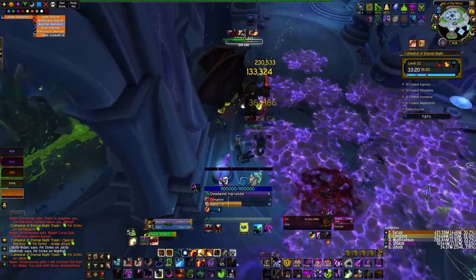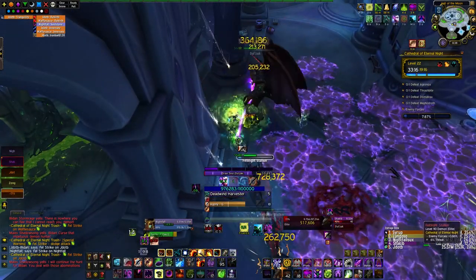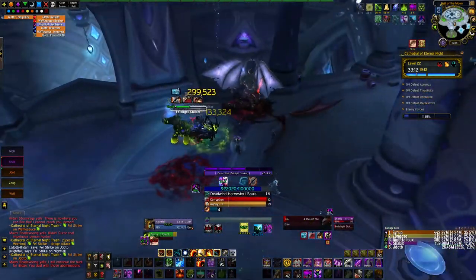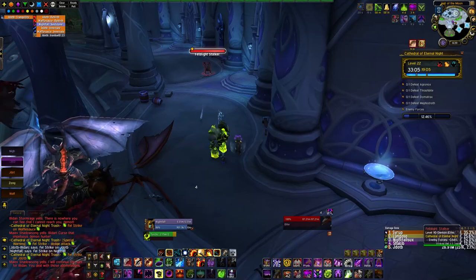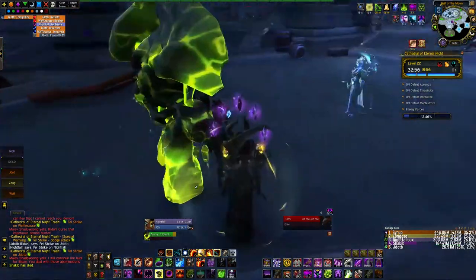Things like the Walkers that do that slam that'll one-shot your entire group, you can interrupt the slam with fear. You can generally interrupt the Shadow Wall from the Felguards in this area. You'll also delay but not interrupt the Dreadhunter's fear, so you're going to need a real interrupt on that instead - but you can still fear it and proc your Sephuz.